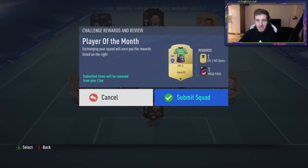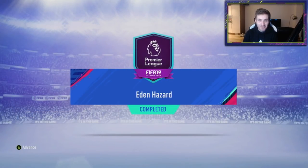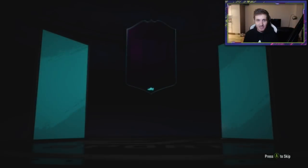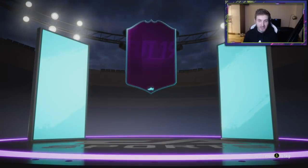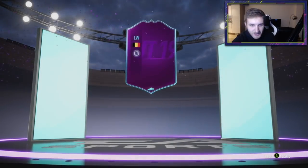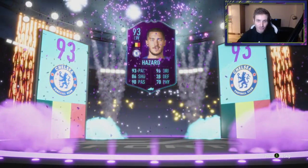I'm going to submit this one. We do get another EPL kit. And just like that, we do have the player of the month Hazard - not even really the main focus of this video, but there you go. Hazard is now in my club, going right into my sub bench. There is Eden Hazard. Belgian left wing, Hazard. 93 pace, 86 shot. Fantastic card for Mr. Hazard. His in-game stats are quality. He's going to be amazing.